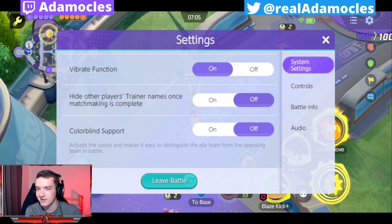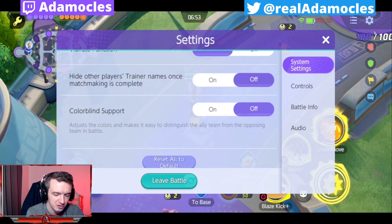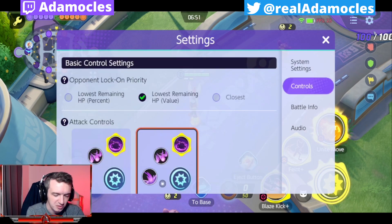Vibrate is just something that is a personal choice. Hide other players' trainer names once matchmaking is complete — I do that when I stream just so if I have a highlight reel clip, I don't want to put people on blast. That's totally up to you too. And colorblind support, obviously personal preference.